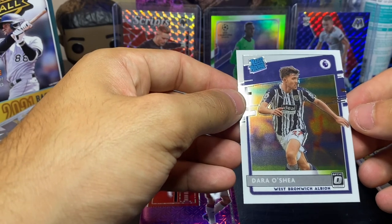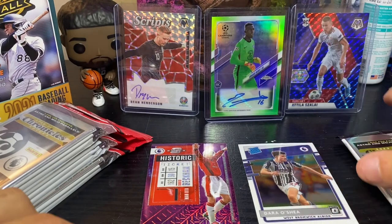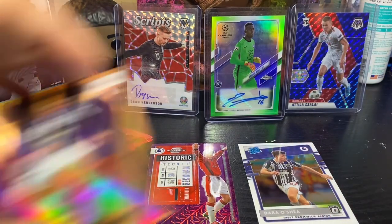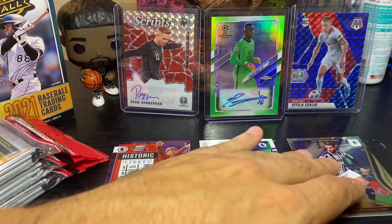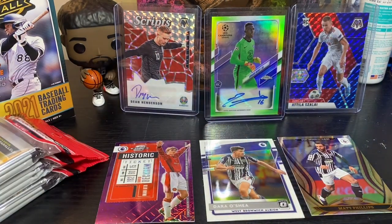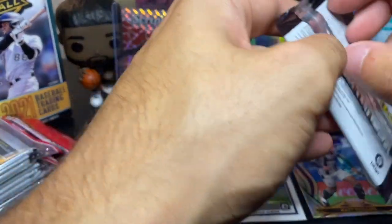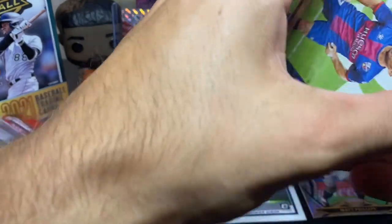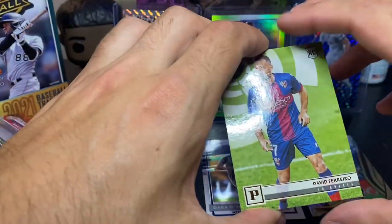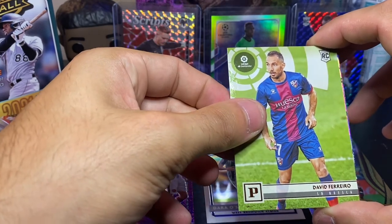Let's get into 2021 Certified — Matt Phillips from West Brom — and we finish it up with a rated rookie, another West Brom guy, Dara O'Shea. Not bad there. Love Chronicles — I think Chronicles in any sport you can get your hands on it, I know they got football and basketball, I feel like it's the best rip to be honest. You're just getting a little bit of everything, a lot of unique stuff.